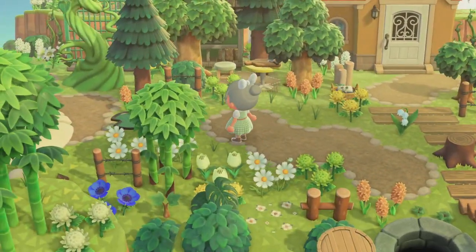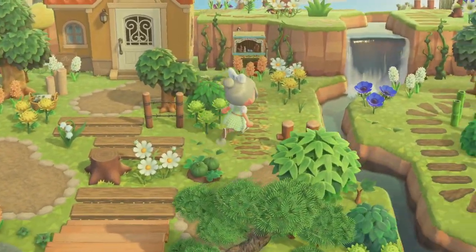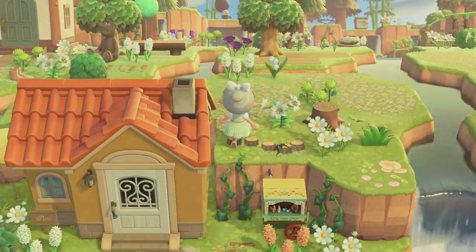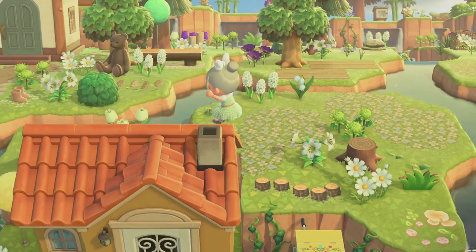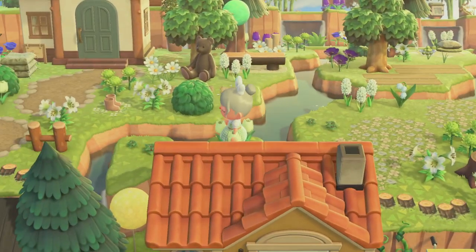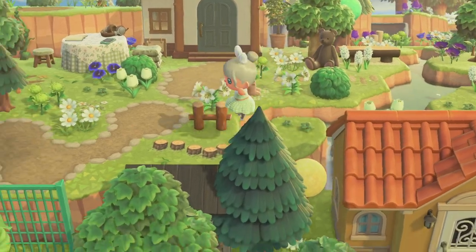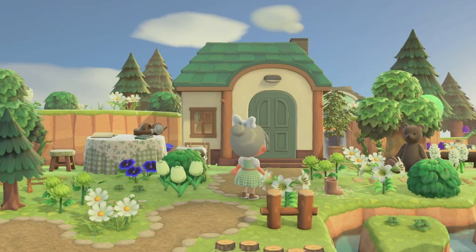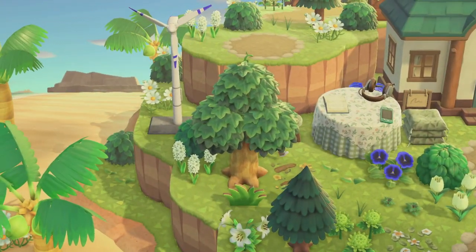Down here we have Henry's yard — I did a speed build on this, so definitely check that out if you want to see how I built it. We can climb up this vine to the second and third levels. Over here is Lily's yard — I tried to keep it really simple and match the outside of her house.